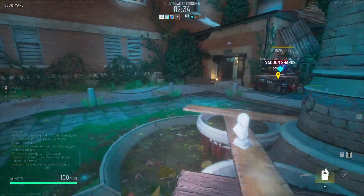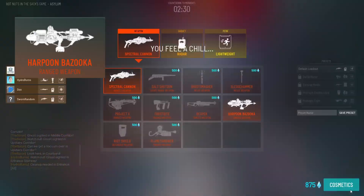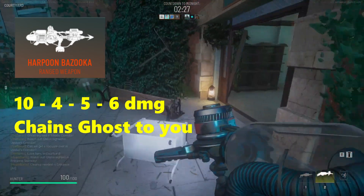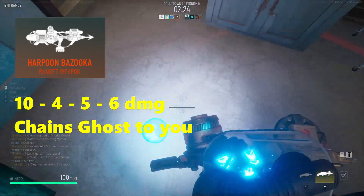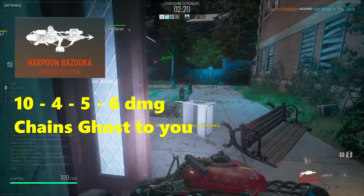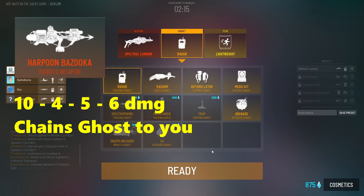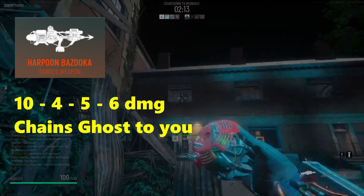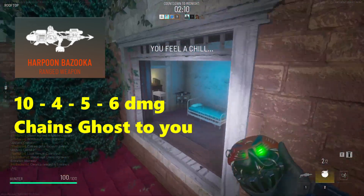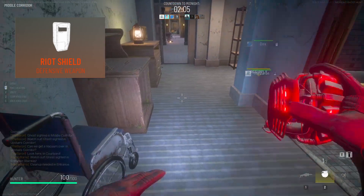Next let's take a look at probably my favorite weapon so far, which is the Harpoon Bazooka. The Harpoon Bazooka does 10 damage, then ticks for 4, 5, and finally 6. But what makes the Harpoon Bazooka so interesting is that it chains the ghost to you and prevents them from moving. This essentially results in the chaining of an object or a ghost, and finally them dying immediately at the hands of your teammates.